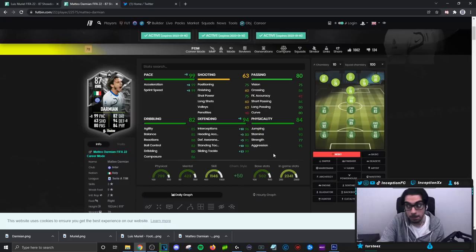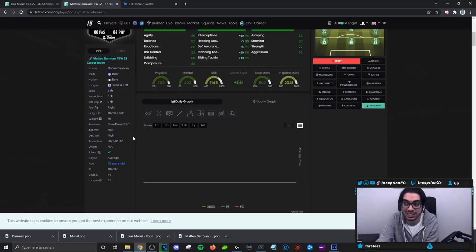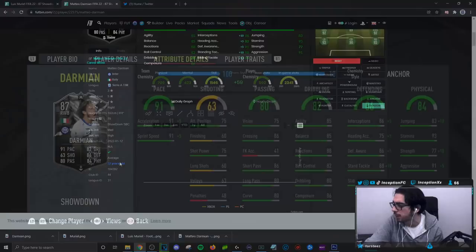But here's the thing: if he gets upgraded, you're not going to give him a shadow chemistry style, because if he gets plus twos or threes for acceleration and sprint speed, you're going to give him an anchor. With the anchor, the extra aggression, extra strength, extra jumping, and defense — you're potentially looking at one of the better fullbacks in the game with the upgrade. Even right now on a shadow chemistry style he looks great, though you would just be lacking in strength from time to time, but not as often as you think because he's six foot tall with an average body type.